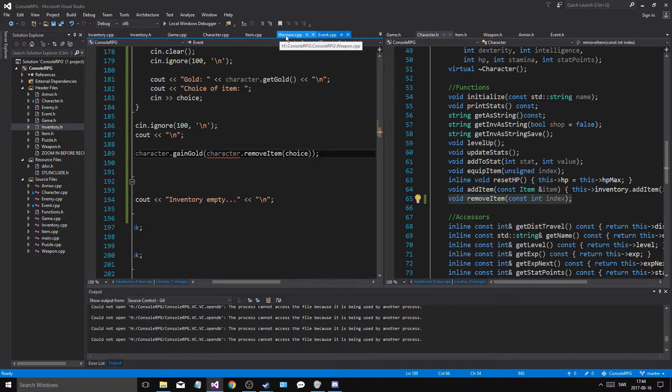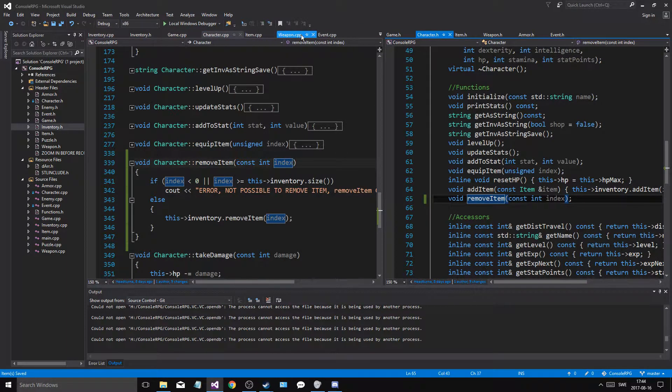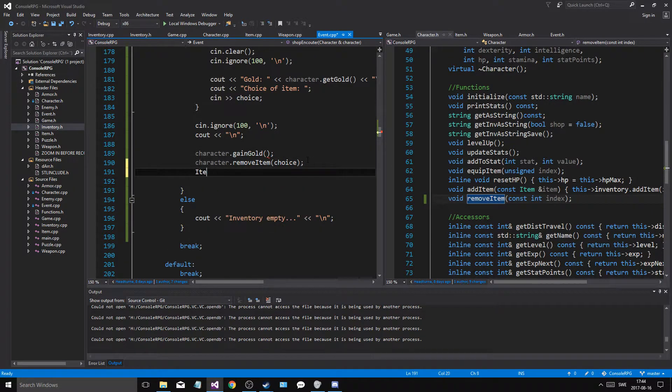What? Are you serious? Oh wait, I might have done something wrong here. Const index, const index. Event gain gold — whoops. So this is going to be after. I'm going to do that. And then item — cout item, item.